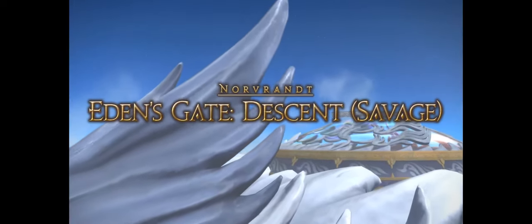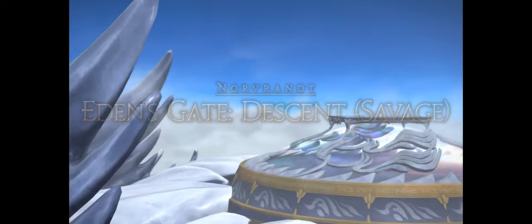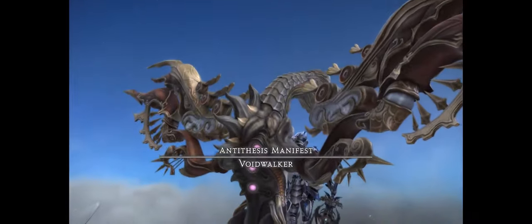Hey hey party people, it's Lycorner de Chi-Chi and welcome to the easy-peasy guide for Eden's Gate, Descent Savage, better known as E2S.